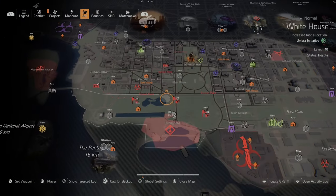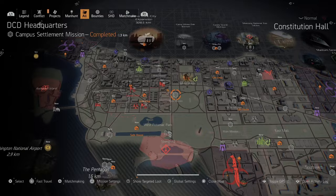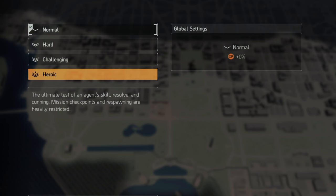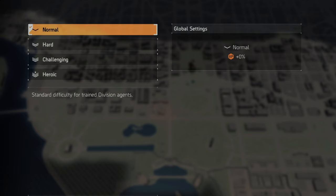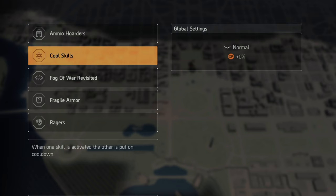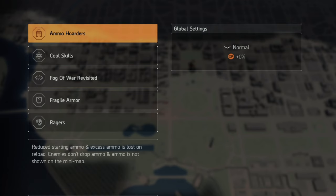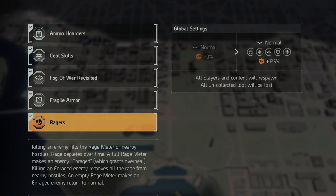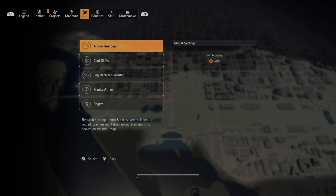Let's go to the open world map. I have my global difficulty set to normal right now — I usually have it on heroic. We also have the directives. Remember, each directive gives you 25 extra XP, so if you have all five directives on — whether on normal, hard, challenging, or heroic — that's 25% for each directive you have active.